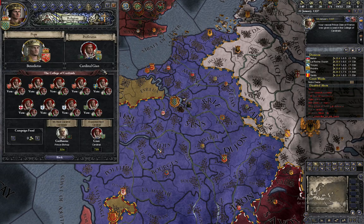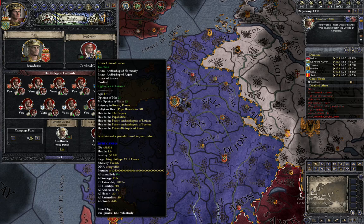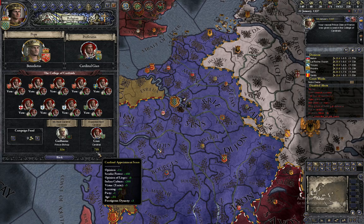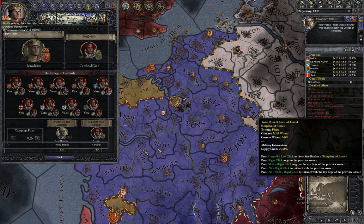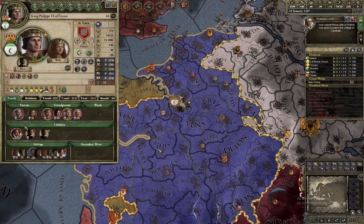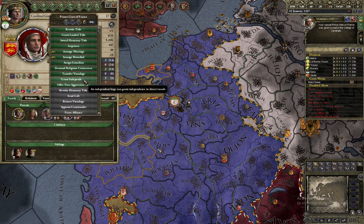Make sure your son is the Primus by granting him a lot of titles. And then convert to a religion that either disables the theocratic government or allows priest inheritance.